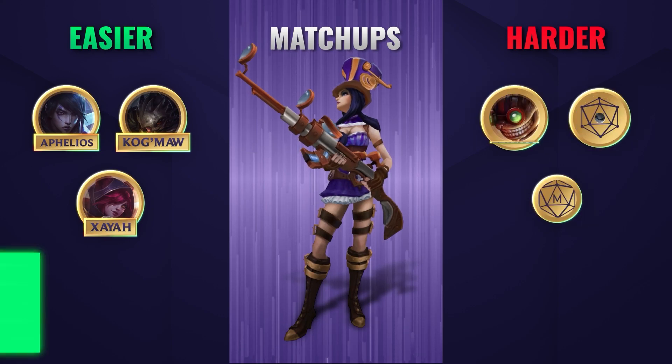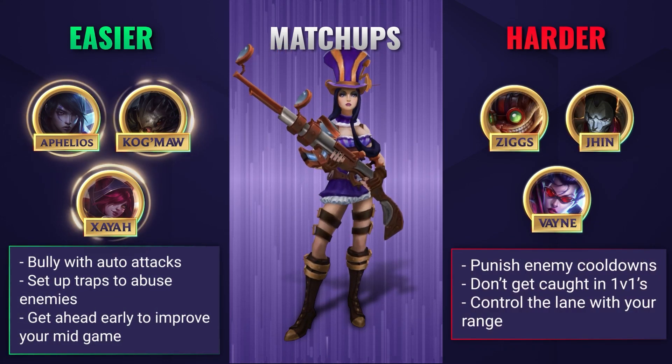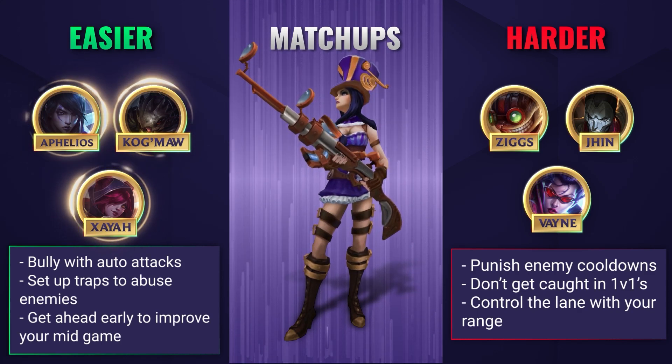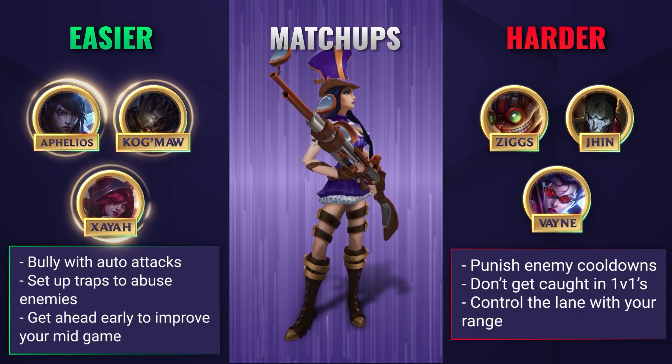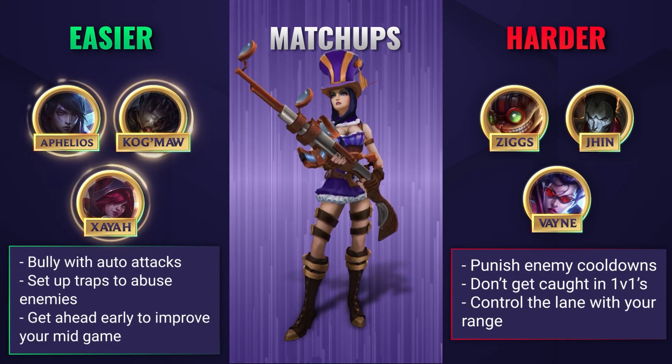Against easier matchups, Caitlyn will absolutely thrive. You'll want to bully your lane as much as possible with your auto attacks, your headshot passive, and the occasional ability combo. Try to set up your traps and abuse enemies who don't respect them. If you get ahead in the early game, it'll make your weaker mid-game far more tolerable.